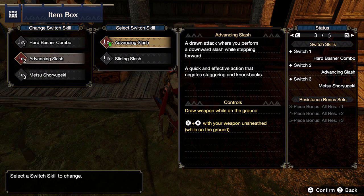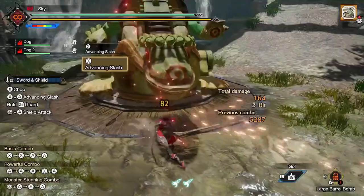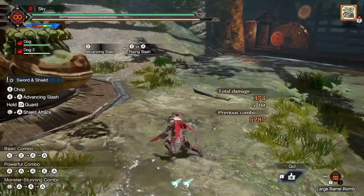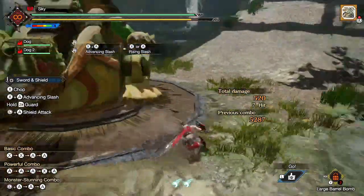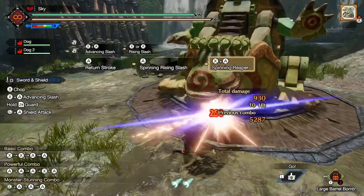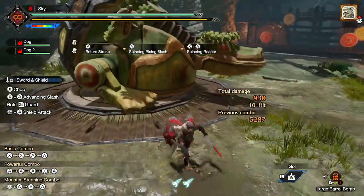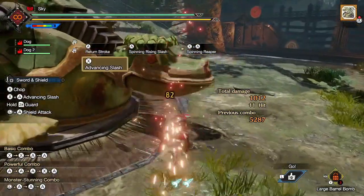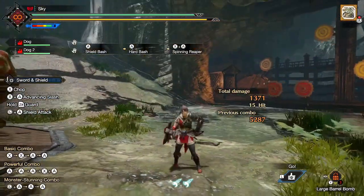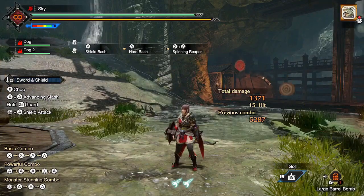On the second slot, we have Advancing Slash vs Sliding Slash. Advancing Slash is a simple attack to close a bit of distance. It does grant flinch free for a few seconds, but that's not much of a benefit when flinch free is so easy to slot in. The only real downside to Advancing Slash is that you are forced to perform a Rising Slash before you can perform Hard Basher, which makes Advancing Slash not the best at maintaining sharpness, and I don't recommend using this move very frequently.